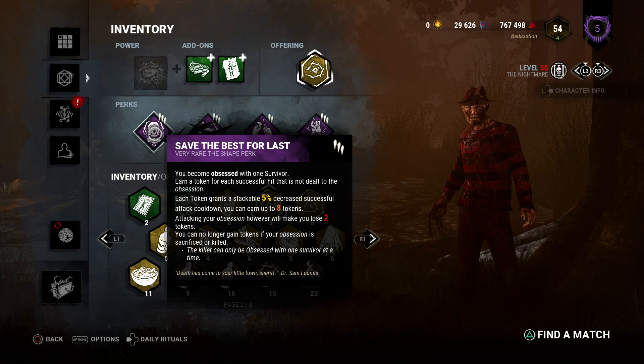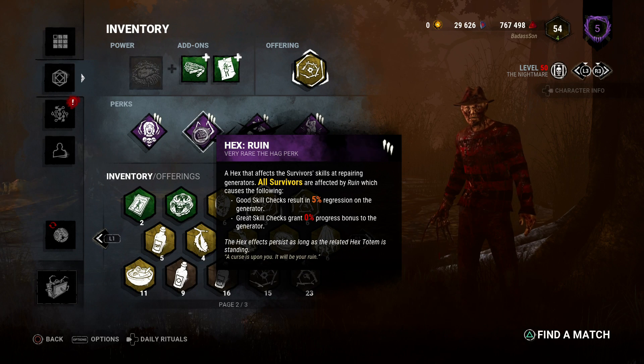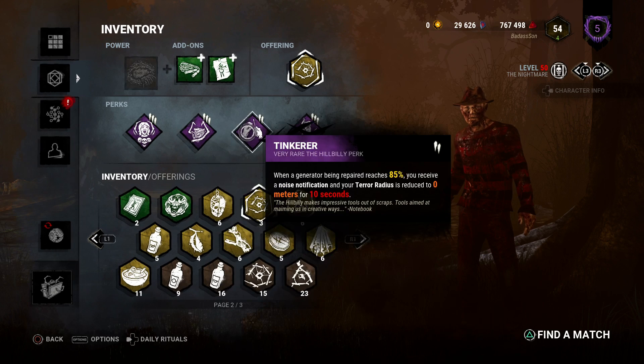Hex Ruin 3 prevents gen rushing by halting the progression of generators. If I hit a good skill check it regresses the generator by 5%. And Tinkerer 2 — when a generator is at 85% it will let me know it's almost finished and my terror radius will disappear for 10 seconds.